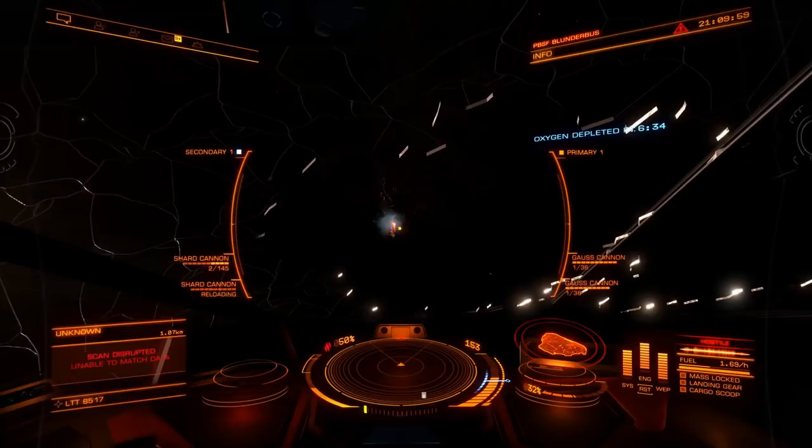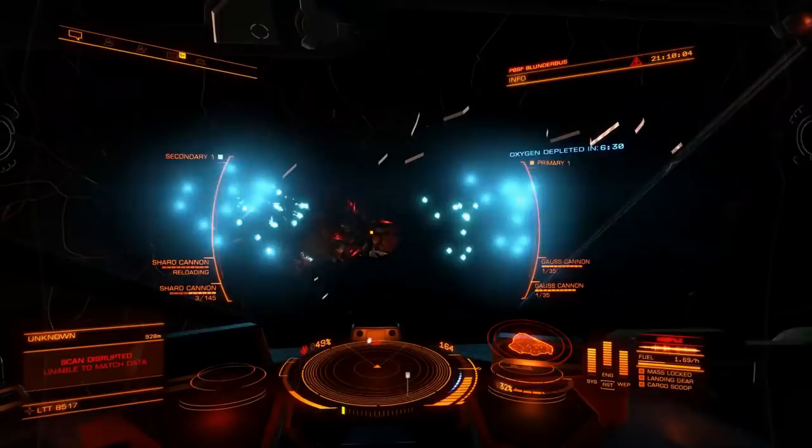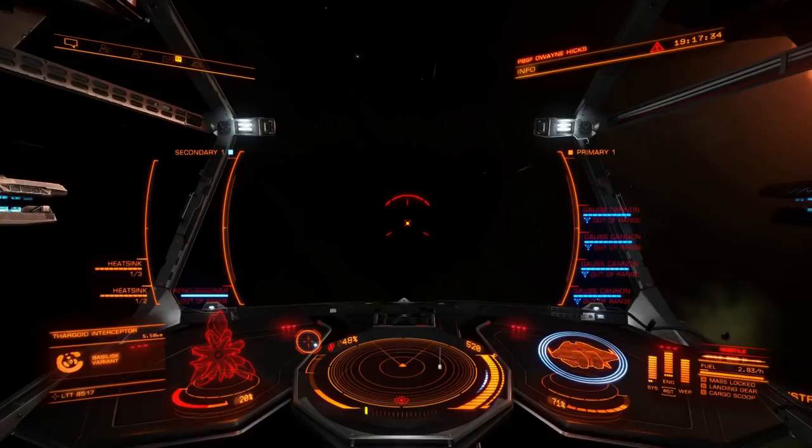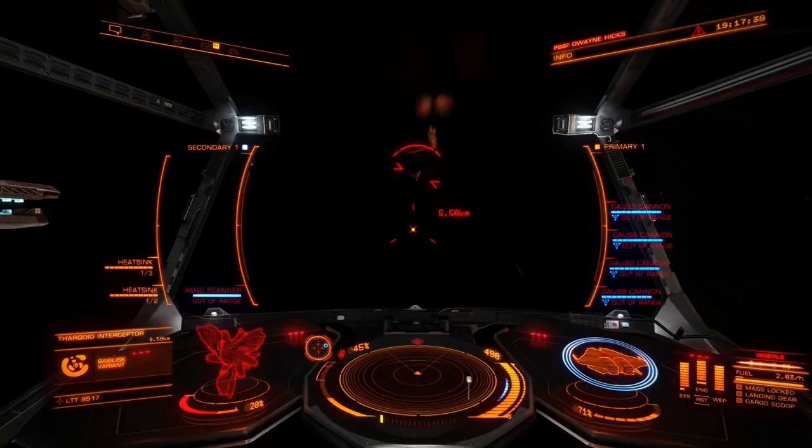One final thing before we go in for the kill. With practice, you'll get good at obliterating the swarm, and it's likely that the bug's panic shields will still be up when you're repaired and ready to go again. I'd strongly suggest waiting it out. You don't have to, but if you attack too soon you'll just be wasting heatsinks and ammo and putting your ship in harm's way unnecessarily.